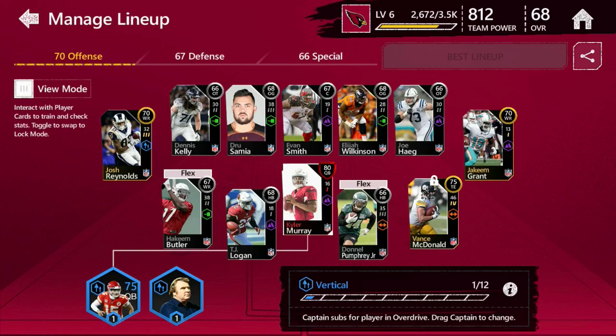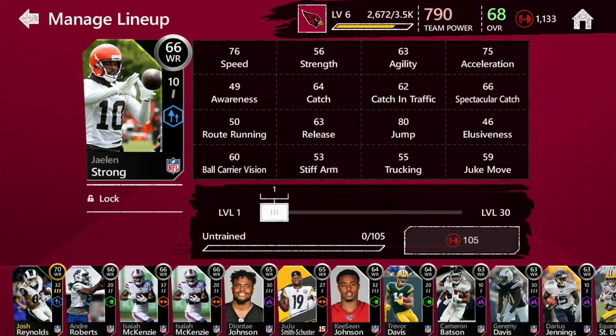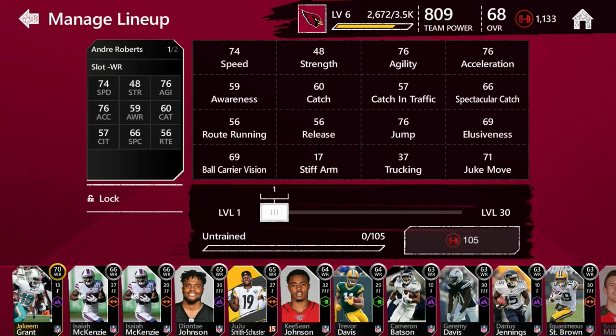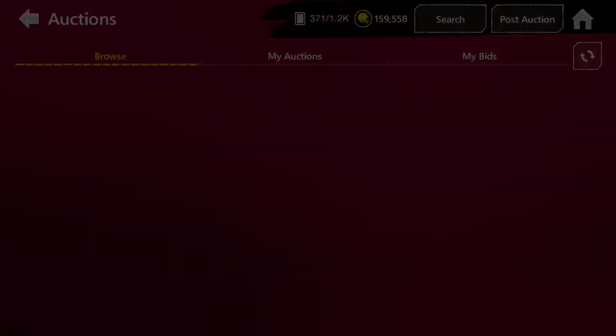If you buy any player under 5,000 coins it's probably going to bring you a return on your investment throughout the day, because the value of players fluctuates throughout the day. At some point during the day they're going to be worth quite a bit more. Invest in gold players early in the morning when there are less players on - as players first log on they start throwing them up. Buy them in the morning and sell them throughout the day - usually around noon is the hottest time.